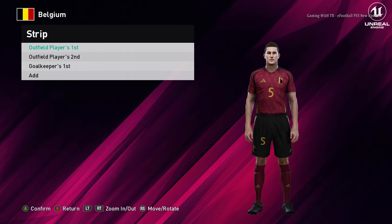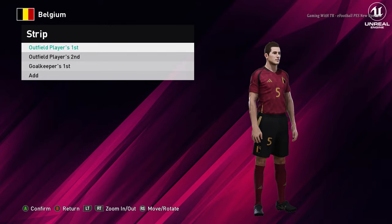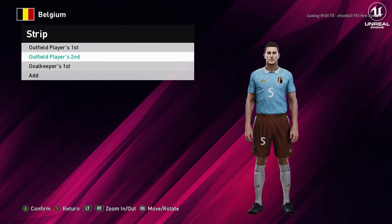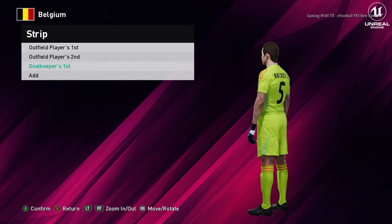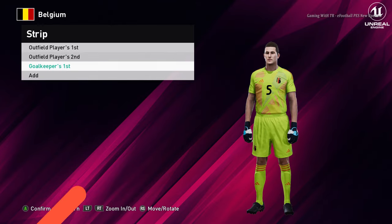Let's go for the next team. Here is Belgium — this is the home jersey of Belgium. Here is the away version, that's pretty cool. And here is the goalkeeper version.